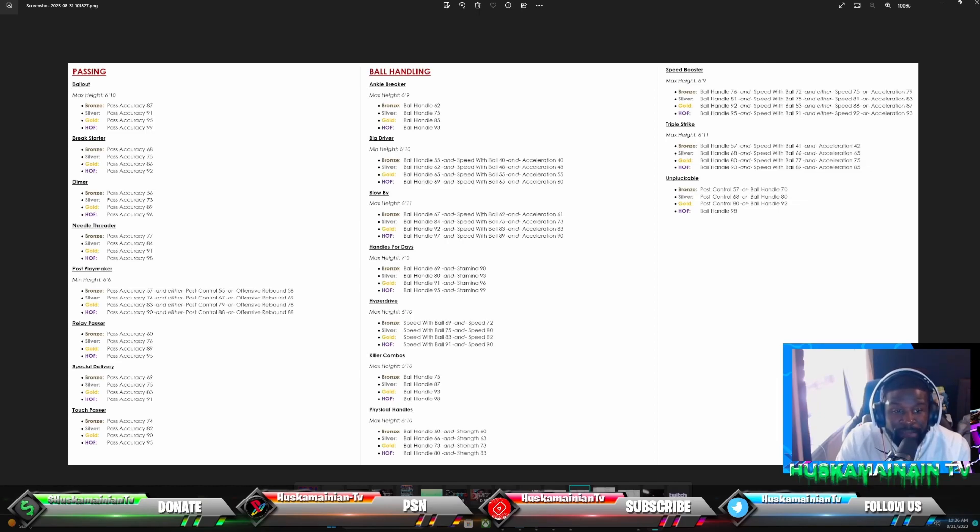Blow By Hall of Fame needs 97 ball handling, 89 speed with ball, and 90 acceleration. Handles for Days is a good badge — 69 ball handling and 90 stamina for bronze, and 95 ball handling with 99 stamina for Hall of Fame. Guards typically run 90+ stamina so that shouldn't be a problem. Hyper Drive was a goated badge last year — 69 speed with ball and 72 speed for bronze; Hall of Fame is 91 speed with ball and 90 speed.